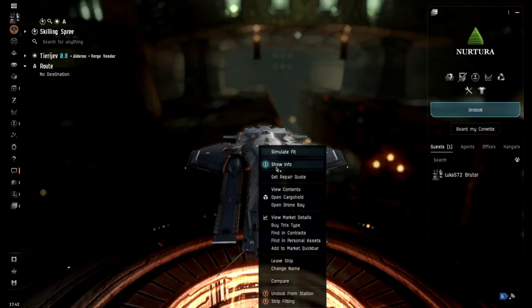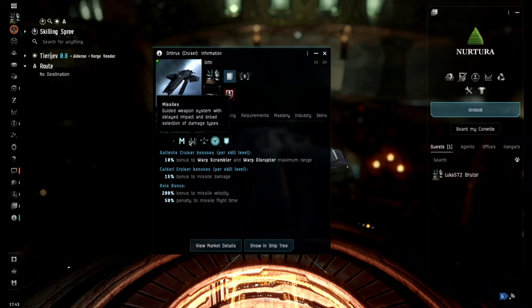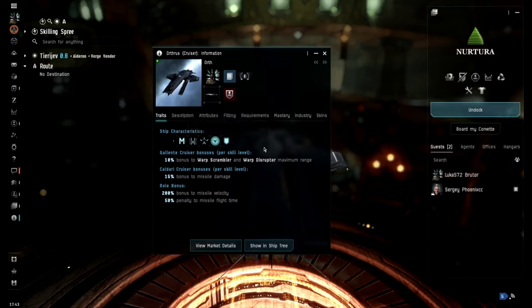Let's take a look at the ship info and characteristics. Overall it will be very similar to the Eve Echoes Ortus - medium ship, primarily fitted with medium modules, missiles, guided weapon systems with delayed impact and a broad selection of damage types. It has attack roles with good damage and mobility, recommended for hit-and-run and pursuit tactics, and tackling roles capable of pinning the enemy down. The Ortus is a shield tank - very important, don't armor tank it in this game. The Gallente cruiser bonus gives 10% to warp scrambler and disruptor range per level, while the Caldari cruiser bonus gives 15% bonus to missile damage plus 200% bonus to missile velocity and 50% penalty to missile flight time.